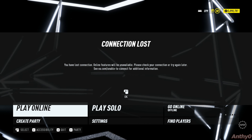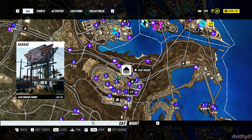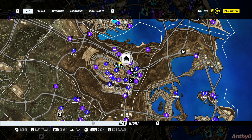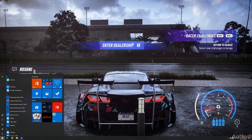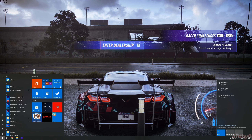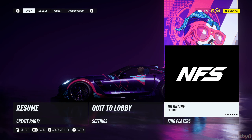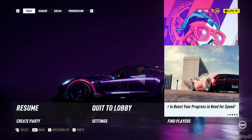You will get this error with connection lost — doesn't matter, don't worry. Just go and play solo. From here, you can just go and fast travel to the dealership. Here is the speed trap that you'll have to do after this. And after you fast travel there, you can reconnect to the internet, then go online in the game as well. And the glitch is done.